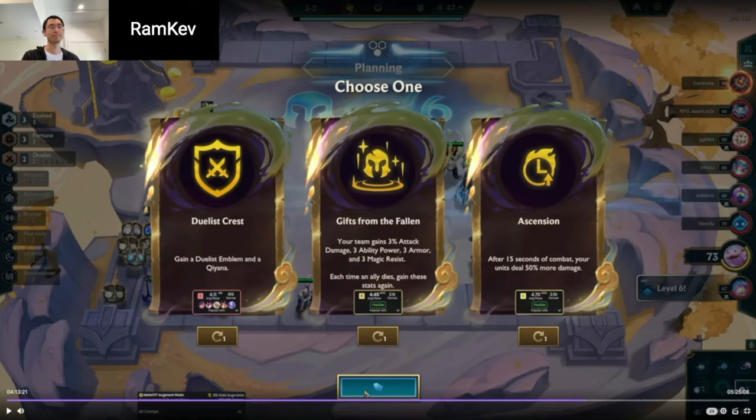I could have all the gold in the world — if I don't itemize properly, I'm still going to lose fights. Duelist Crest is probably the best thing to go, especially because you have Volibear 2, you have a lot of gold, just push levels, get Irelia. For the AD line, I would consider Irelia to be the best option as a late-game AD carry. Zaya is also quite good now that they've buffed her, but Irelia is always going to be one of the most consistent. 8 Duelist is just super, super strong.